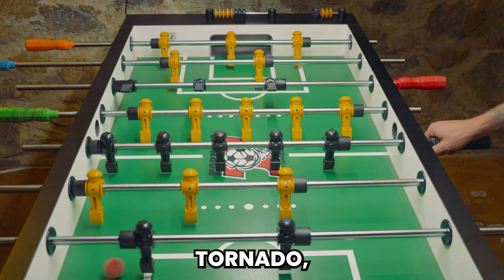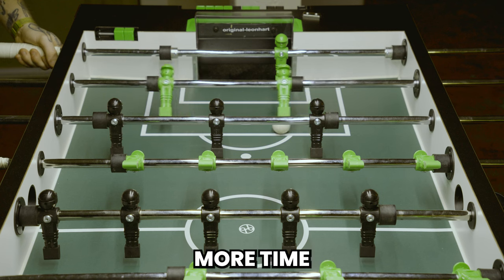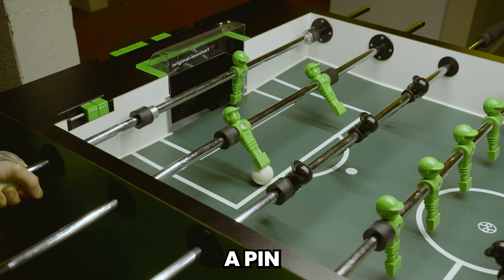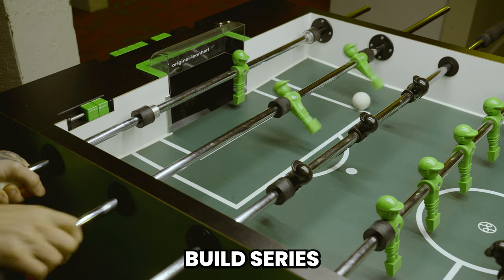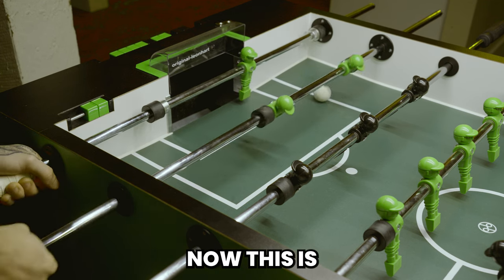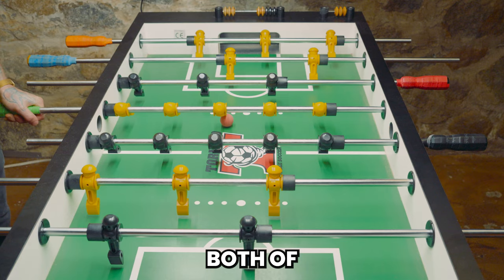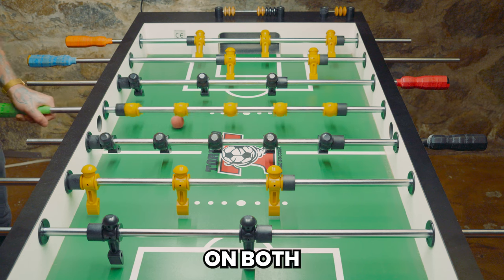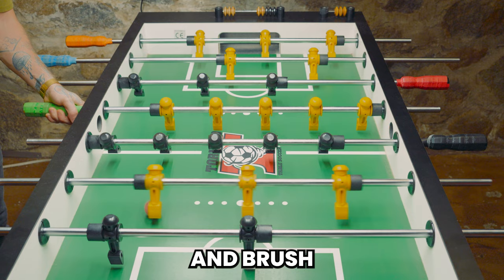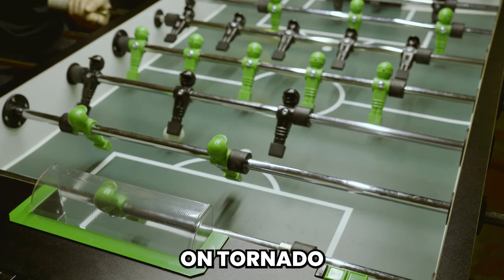Unlike Tornado, where I'm constantly dribbling the ball, on Leonhardt I spend more time in contact with the ball. I start in a pin position and build series to advance up the table towards their goal. Both of these series are doable on both tables. Personally, I just find it a bit easier to pin and brush on the Leonhardt, and I find the tic-tac easier on Tornado.